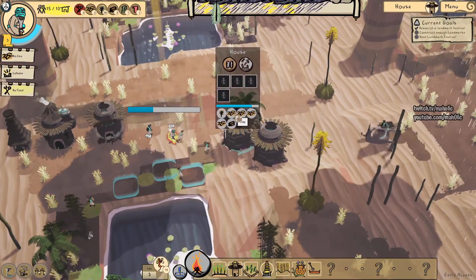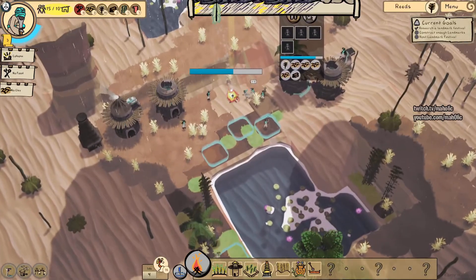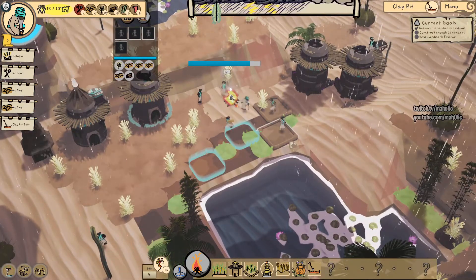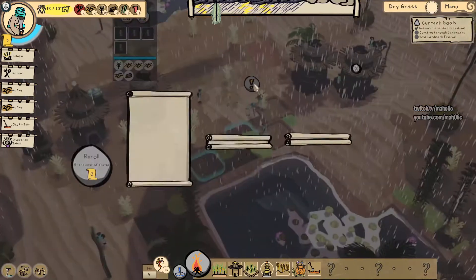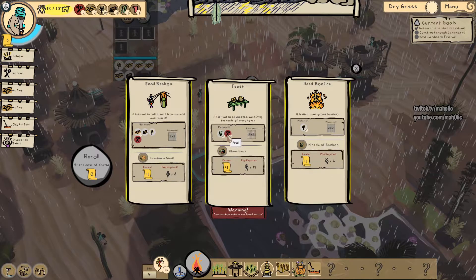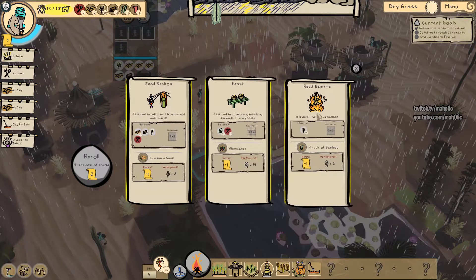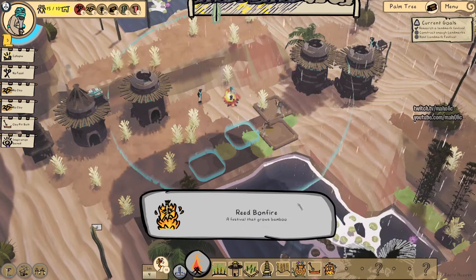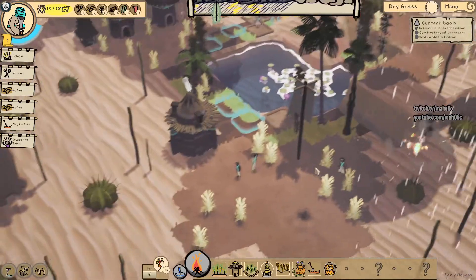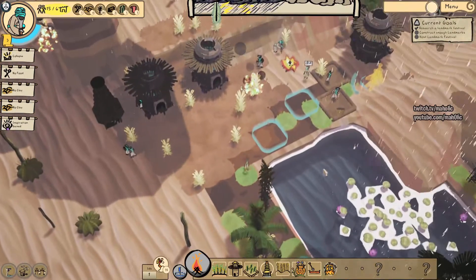That sucks. Poor houses are not doing so well - this is the rain. I've got clay pit though, so I can actually follow and rebuild. Reads - what reads? What's the feast? Snail. The reed bomb is probably nice. Oh, lightning and fire - that's not cool. Oh, we've got fire! I'm gonna put the shit out.